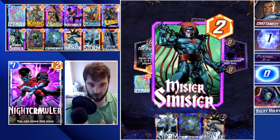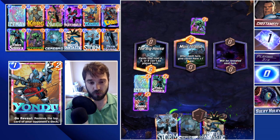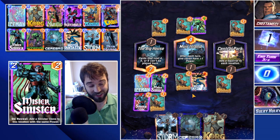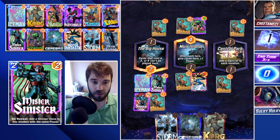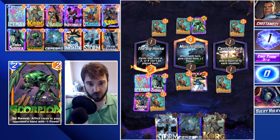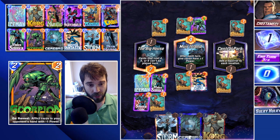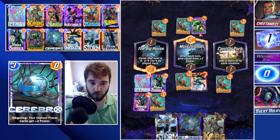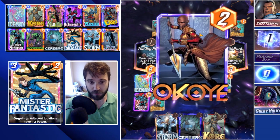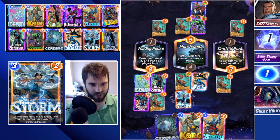We're going to play Mr. Sinister next turn, drop Storm to shift that location away from Mer Island so it doesn't continually trigger the bonus. They hit us with Scorpion, which does feel bad — it makes our Storm unable to be buffed by Cerebro. The last location is Central Park which caps out the Big House for us. But the upside is we can wait one more turn, buffing up our Squirrel and Mr. Fantastic to two power so they can get the Cerebro buff.